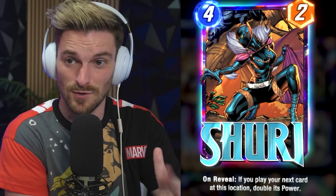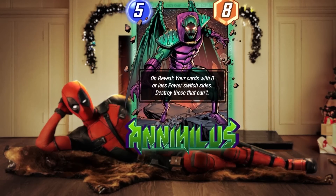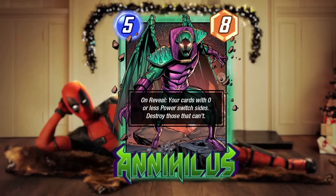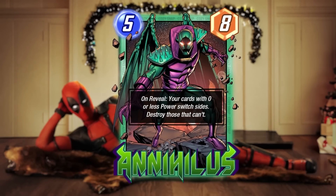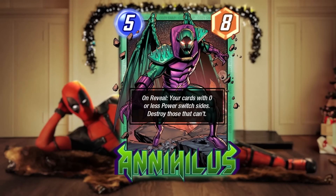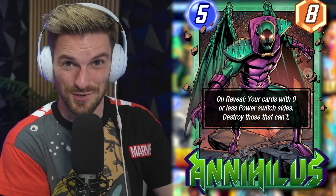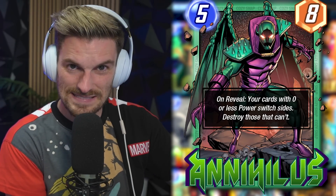Right off the bat, November is starting with a bang. Our next card — if you watched my Ben Brode interview, he said this card didn't make it to the game, but here he is: Annihilus. He is a 5-cost 8-power card. On reveal, your cards with zero or less power switch sides; destroy those that can't. For toxic lovers who watched my recent deck guide, you're going to love this card — it'll work with the toxic disrupt archetype and as a tech card against Goblins.